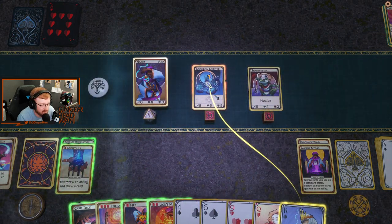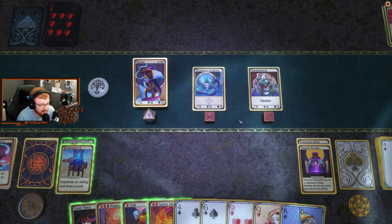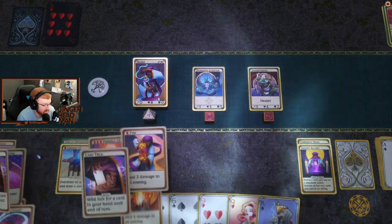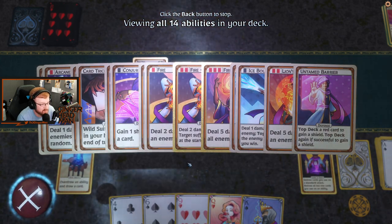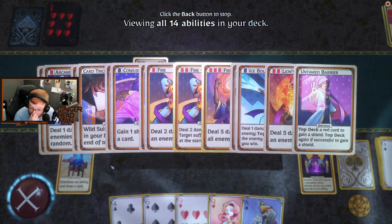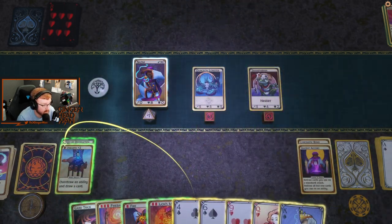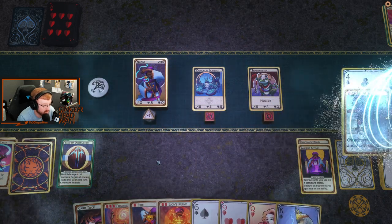A Dungeon Lobster? I don't think I've ever seen a Dungeon Lobster before, or a Shamphibian. We're still only up to 14 cards — that's 100% manageable. And honestly, if we get a chance, we want to remove some of these. We want to get rid of these card tricks. We have some fat we can trim, that's for sure.